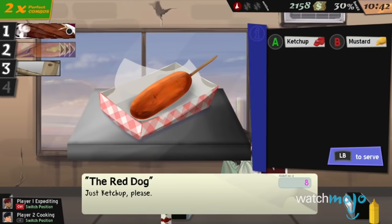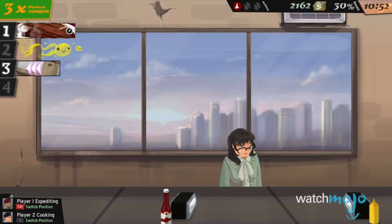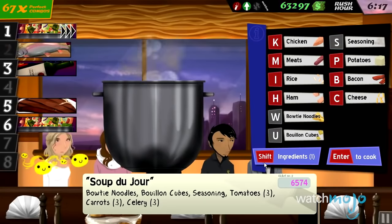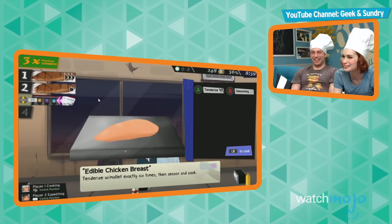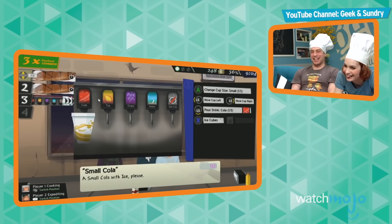As your business grows, so will the number of customers and upgrades for recipes. This often means additional buttons and keys will need to be pressed for a satisfied customer, and possibly tip money. Better get your fast fingers ready — Cook, Serve, Delicious will challenge your management skills.